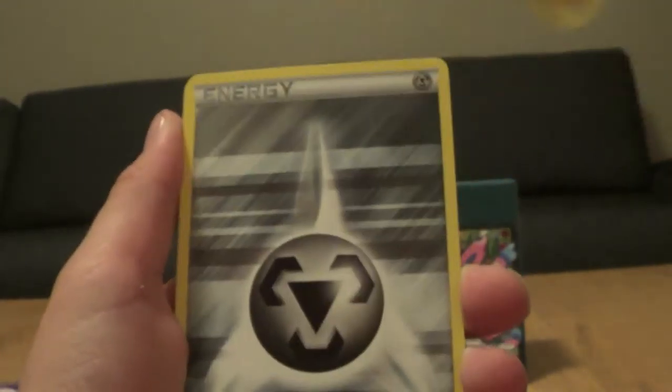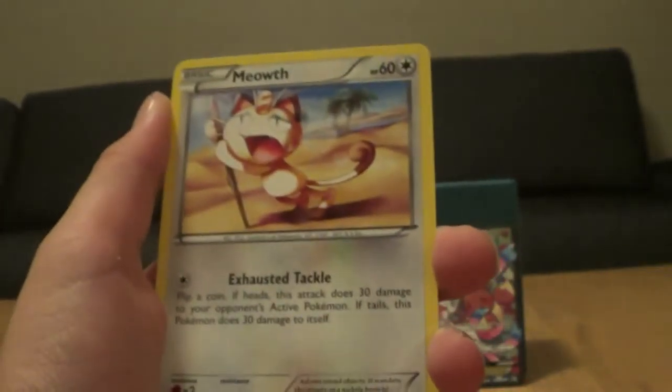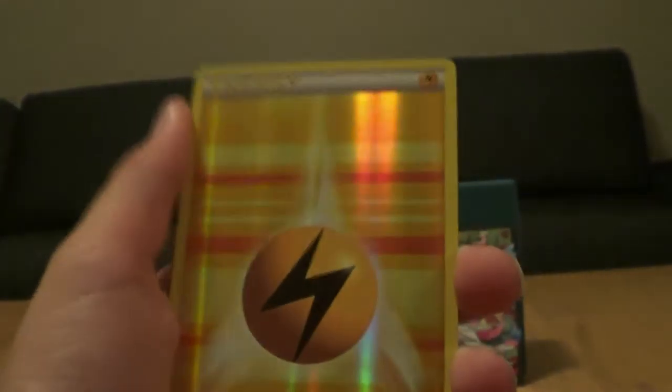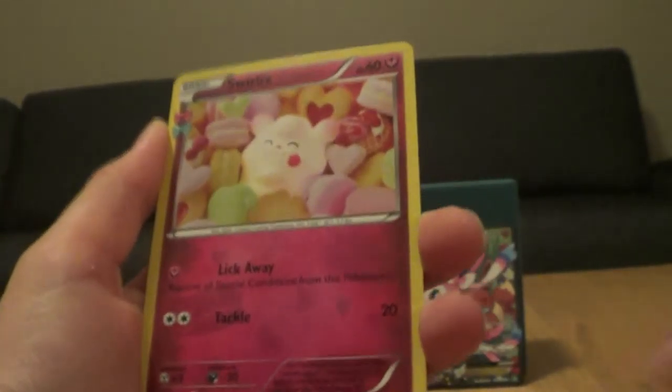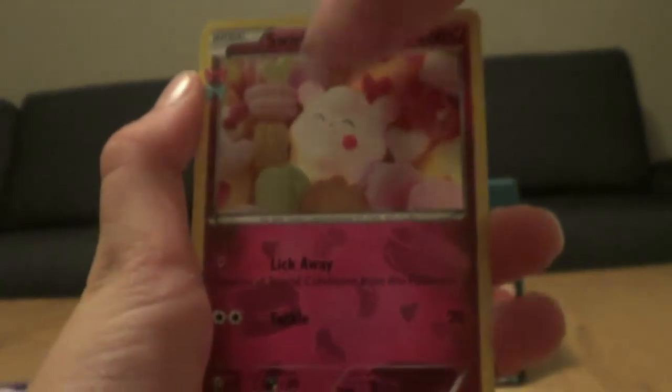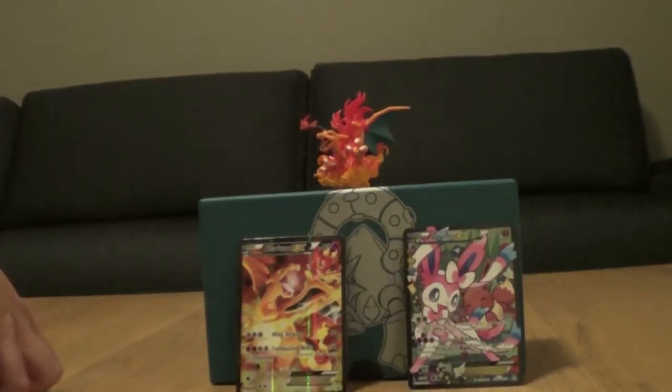We have a Flabébé, Team Flare Grunt, Machoke, Steel Energy, Pikachu, Clefairy, Meowth. Woah, that's a cool hollow Electric Energy. We have a Radiant Collection Swirlix and the rare is a regular Rapidash. I guess that's fine, judging by our pulls.